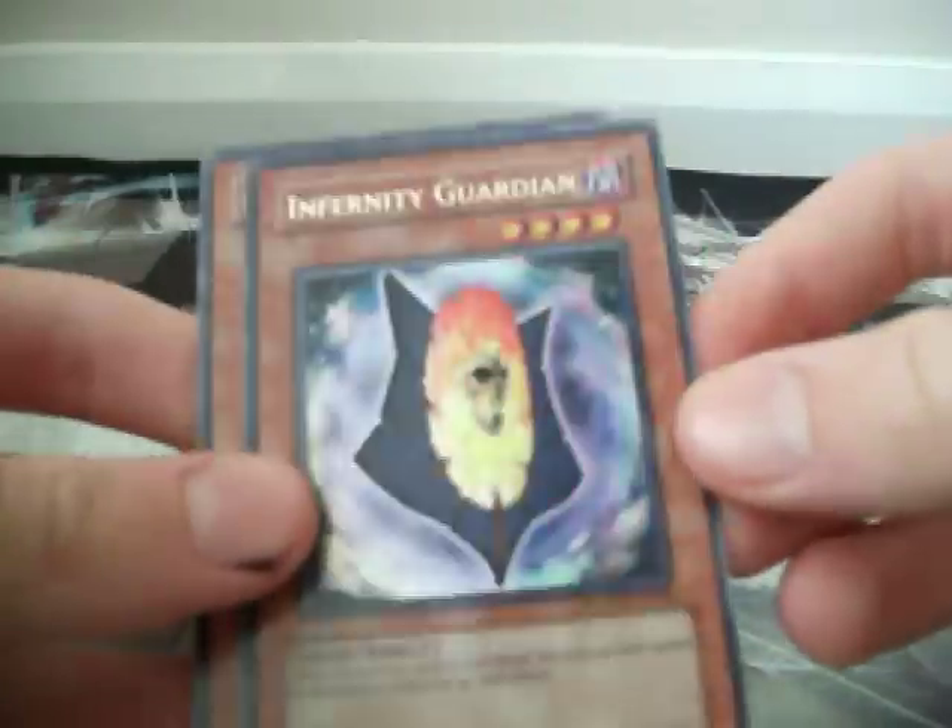Hello YouTube, DannyB1311 here. Got some stuff in the post today — I got a trade from GreatSage90 and a trade from CC101. The trade from CC101 was an Infinity Guardian Ultra Rare and Infinity Dwarf. Thanks to that dude.